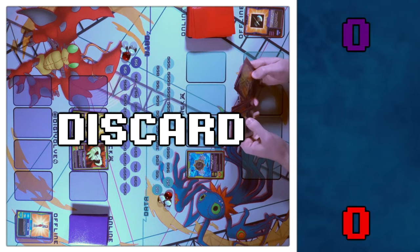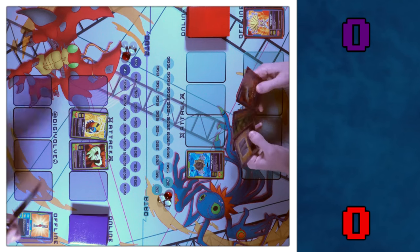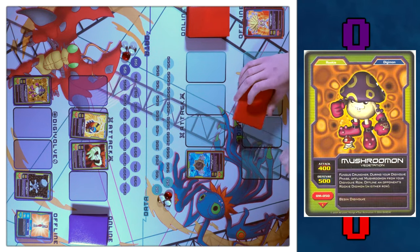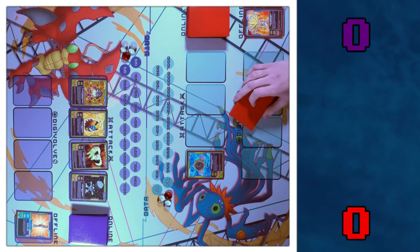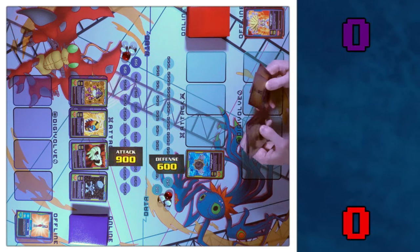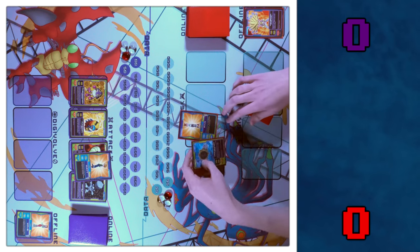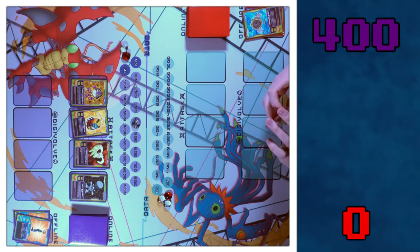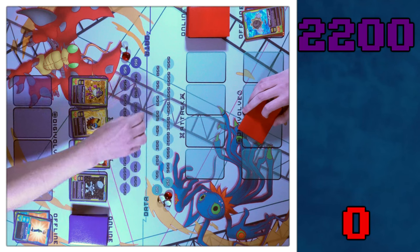I'll also discard Kyubimon and draw two. Your turn. Draw phase, draw two. I'm going to bring online Gotsumon and Mushroomon. Skip my Digivolve phase — nothing to Digivolve. Let's go to the move phase, move these guys up. I'm going to attack Terriermon at Hagurumon. I got Rika for plus 400 and Matt for plus 500. So I'm at 1,000 and you're at 1,400 — that's 400 points to you. Then I'm going to attack with Gotsumon, Coronamon, and Mushroomon for an additional 1,800. That's 2,200.